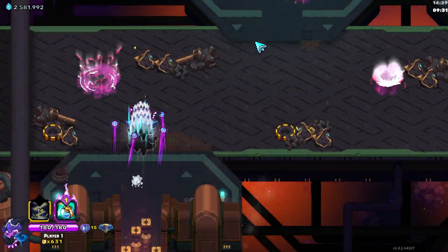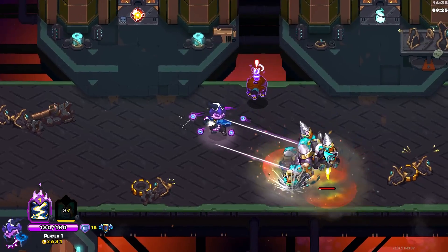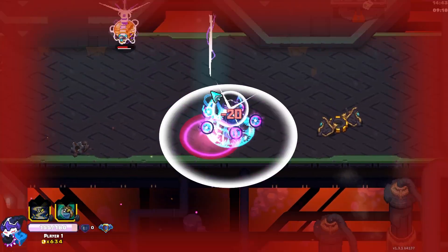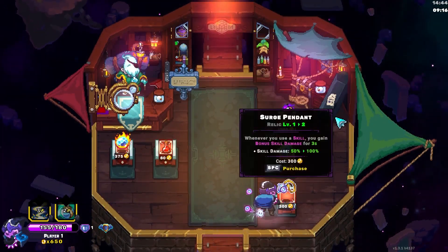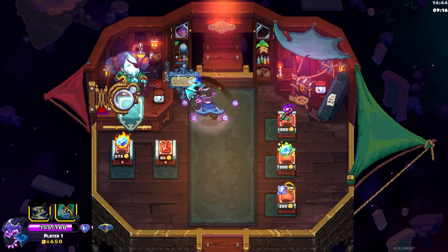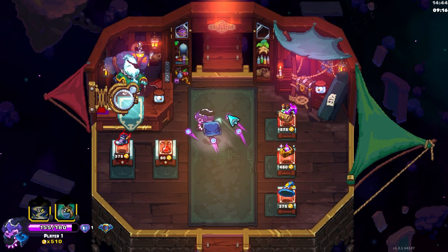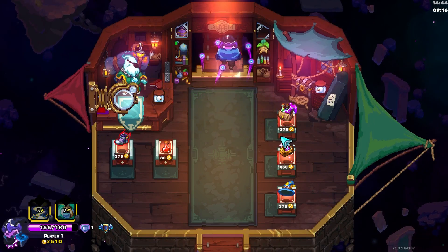That's 40% skill damage though, it's big. I'm just going to do this. Surge pendant - as good as surge pendant can be, it's just not amazing because if enemies are just getting one-tapped anyways, it doesn't matter. I really need Onyx. I'm not rolling again.